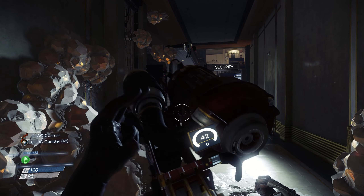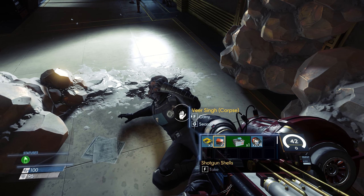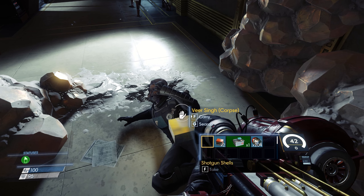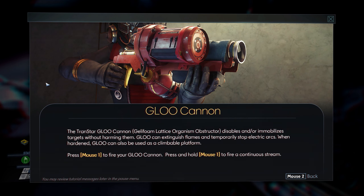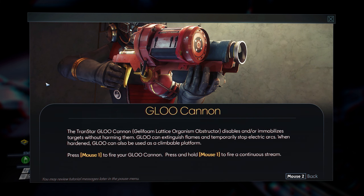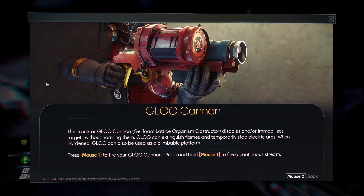Alright, we'll try it. 42 glue canisters. 9mm bullets - I want to prop a gun at some point. The Transtar Glue Cannon. Shellifoam lattice organism's obstructor. Disables and/or immobilizes targets without harming them. Glue can extinguish flames and temporarily stop electric arcs. When hardened, glue can also be used as a climbable platform.